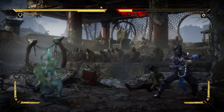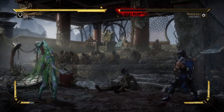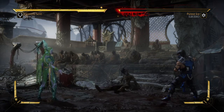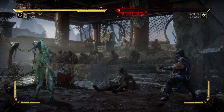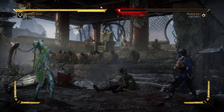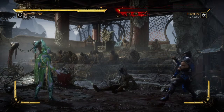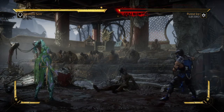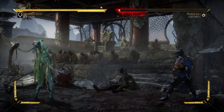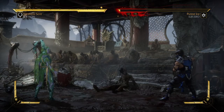In order to amplify this move you need to press R1, and you're going to need the amplification in order to pull off this brutality. That is requirement one — the amplified crushing boulder. Requirement two is that you finish the match with the amplified crushing boulder. Requirement three is that you do three shattering boulders during the match. You don't have to amplify all three — it can be a mixture — but just make sure you use three of them.